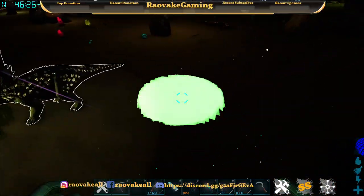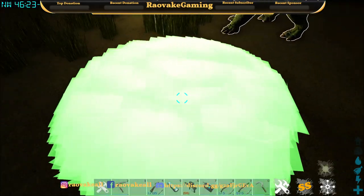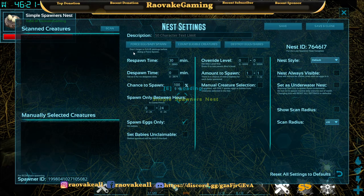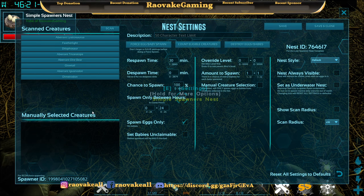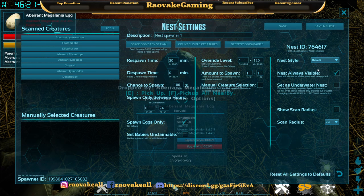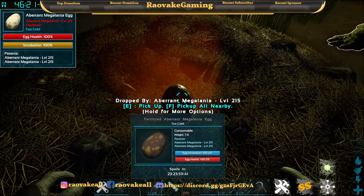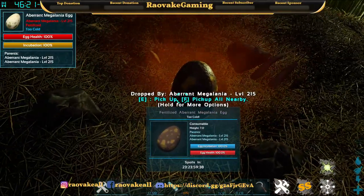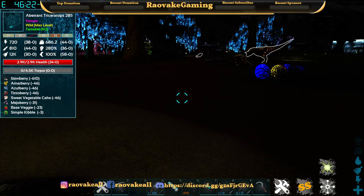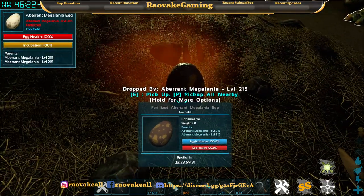Now let's look at the Nest Spawner. For a nest spawner, you can actually scan for creatures and see — look, there's a glow tail. You can make it always visible, make it an underwater nest, or show the scan radius if you need. It's pretty straightforward — there are megalanias within this 16 range. So now there's a megalania egg.